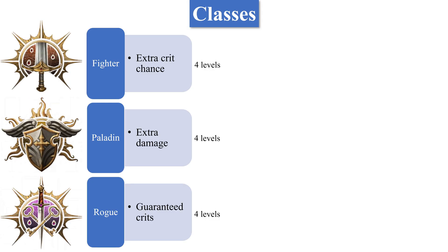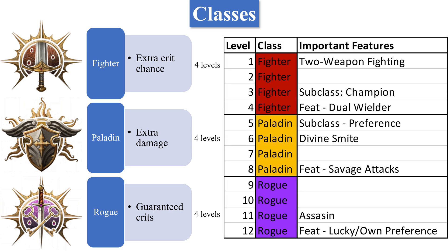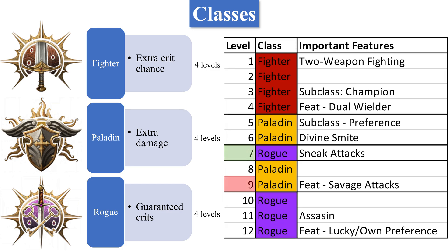In terms of classes, there are three main classes: Fighter, which gives you extra crit chance; Paladin for extra damage; and Rogue for guaranteed crits. I would suggest taking four levels into each of them — the first four being Fighter, the next four being Paladin, and the final four being Rogue. Alternatively, you could take Rogue at level 7 to get your sneak attacks, but this will delay your Paladin feat until level 9. I would suggest taking these in this order due to the important features of two-weapon fighting, the subclass of Champion, the feat of Dual Wielder, and Divine Smite.